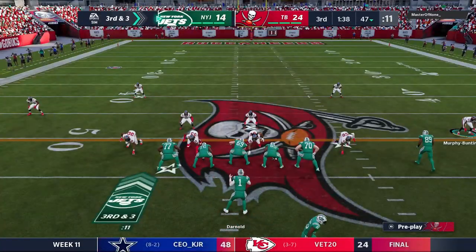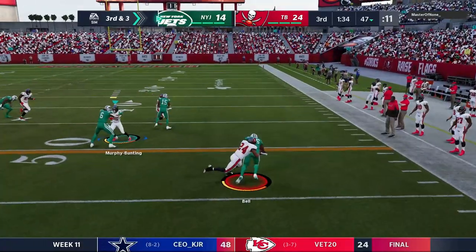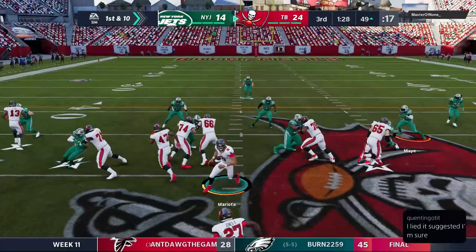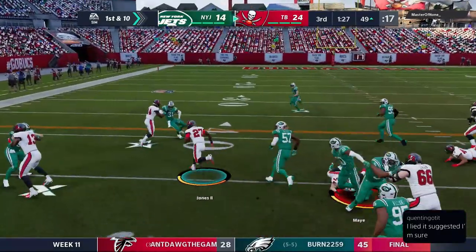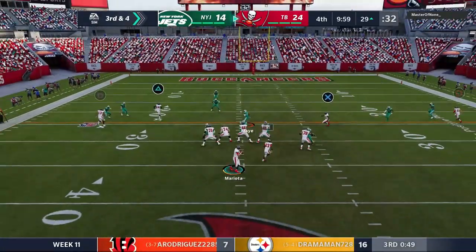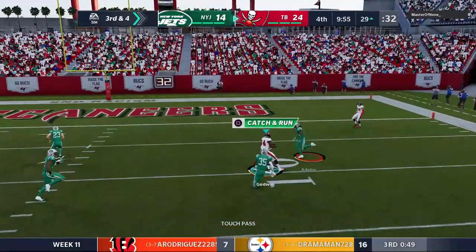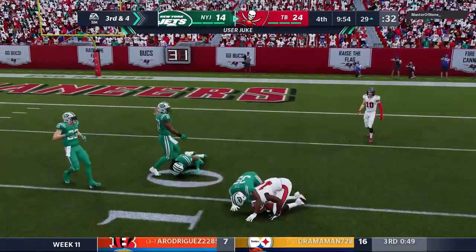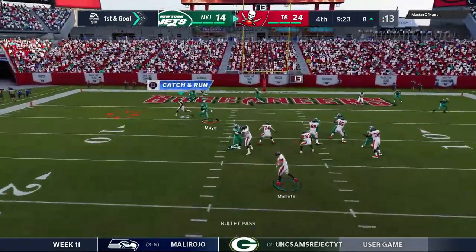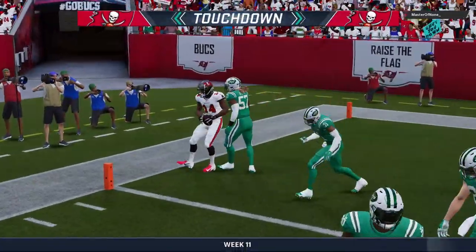Darnold and the Jets try to get points back quickly with a nice reception but on third down throwing to Le'Veon Bell, he comes up short. Tampa takes over after a failed fourth down conversion. Ronald Jones picks up a first down right away. On third down, Mariota looks down the middle and finds Chris Godwin to get us back inside the ten yard line. Mariota finds an open receiver — Godwin gets into the end zone for a touchdown. We're up 31 to 14.